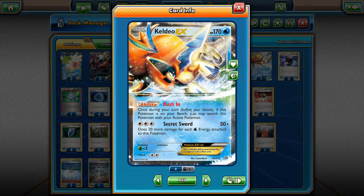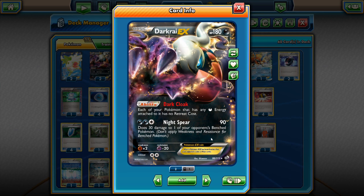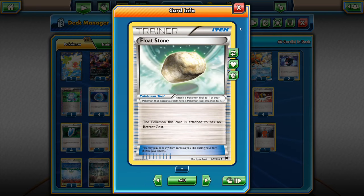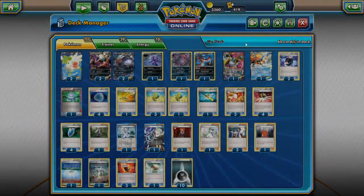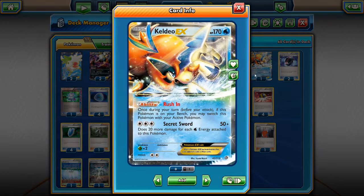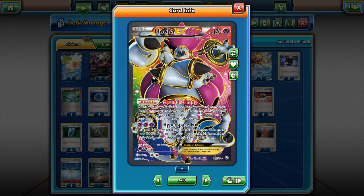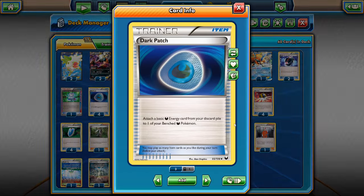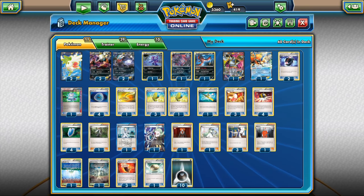Keldio EX has the Rush In ability: once during your turn, if this Pokemon is on the bench, you may switch it with your active Pokemon. You might wonder why Keldio is in this list when we already have the Dark Cloak ability to move Darkness Pokemon around for free. The answer is that Furious Laser is quite popular in expanded format. We want to Rush In with Keldio, wake up our active Pokemon, and retreat back using either a Float Stone on Keldio or a Darkness Energy. I only run 1 Float Stone — some decks run 0 — but the flexibility is useful, especially if Keldio is prized. Dark Patch doesn't work on Hoopa or Shaymin, so Float Stone helps in those situations.